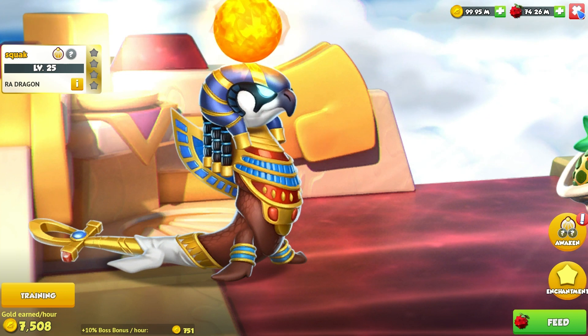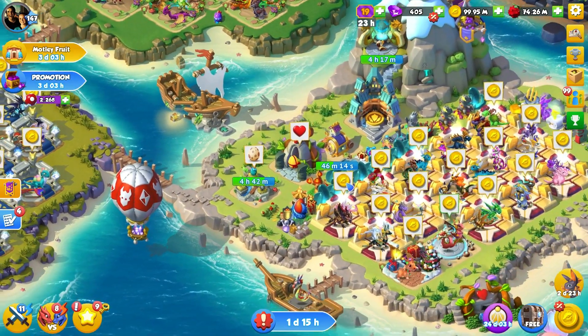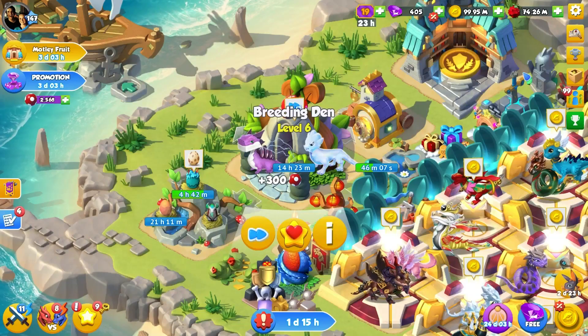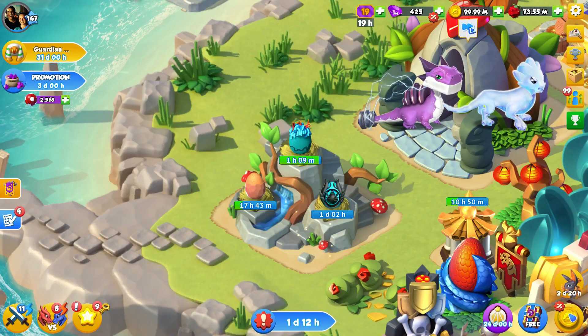Maybe you see the Ra Dragon as this grandiose god-like figure, but that's all I see it saying - Squack. And on our first attempt we got the Clay Dragon, another 14-hour 24-minute breed, which kind of sucks for breeding points. But anyway, back in up-to-date DML land.